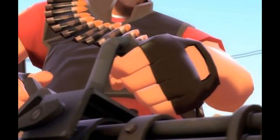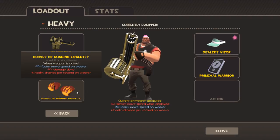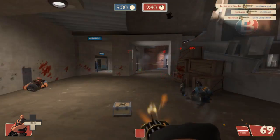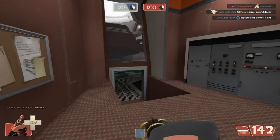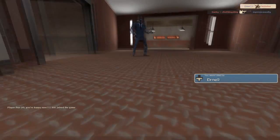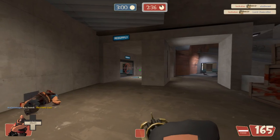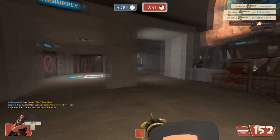Now on to the Heavy — fat little fucker. Here's the loadout: you want to use the Brass Beast, the Sandwich, and the Gloves of Running Urgently. Heavy is one of the hardest classes to use due to slow firing speed, low damage, and bad accuracy. If you're looking for an easy class, don't go Heavy. Probably one of the worst things about Heavy is all the fucking Spies. [Gets backstabbed repeatedly by the same Spy.] Haha, fuck you Spy, get out of here.